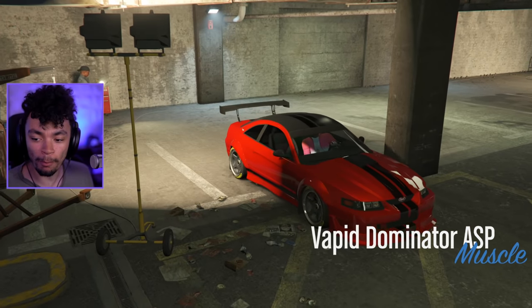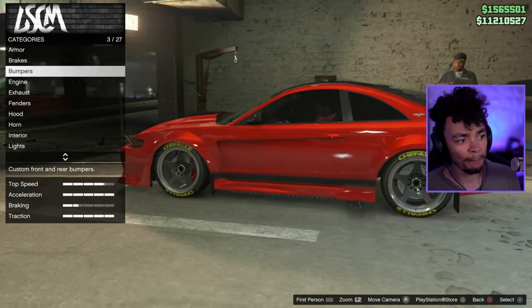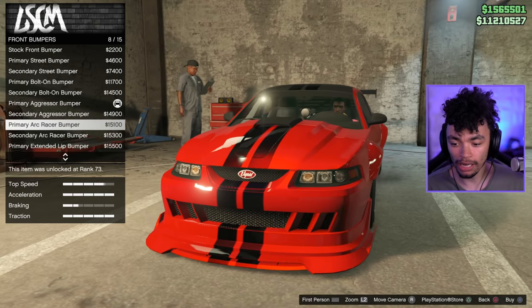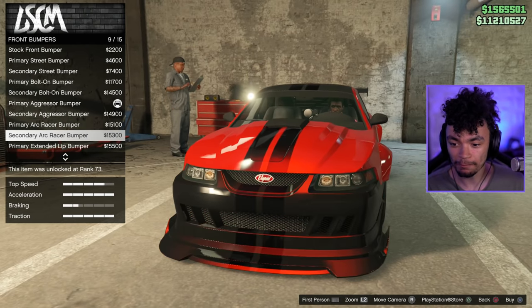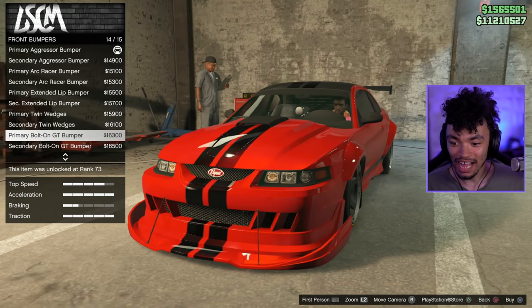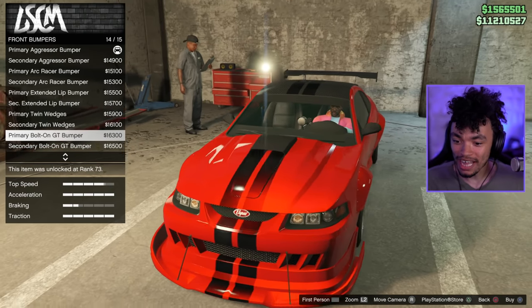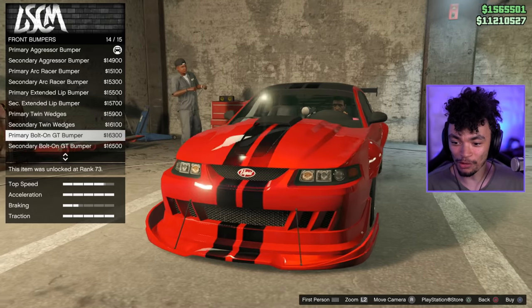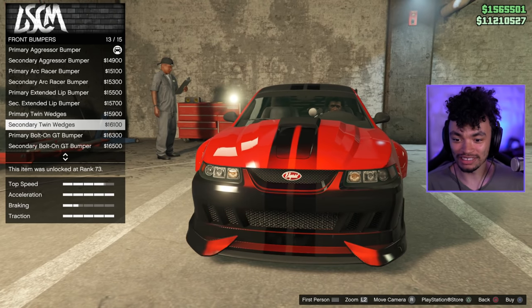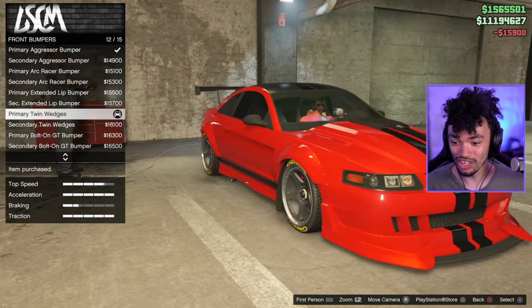I just wanted to back into the shop to see what some of the crazier bumpers would look like before we leave with the finished customization. The secondary color bumper is just ridiculous but it's kind of grown on me a little bit. Some of the others are just so extreme. I still really like the primary bumper - it looks super clean - but I might put a slightly more aggressive one on just for the sake of some customization. Thanks so much for watching this GTA Online video - make sure you check out yesterday's video, smash like, subscribe, and I'll see you next time. Peace!